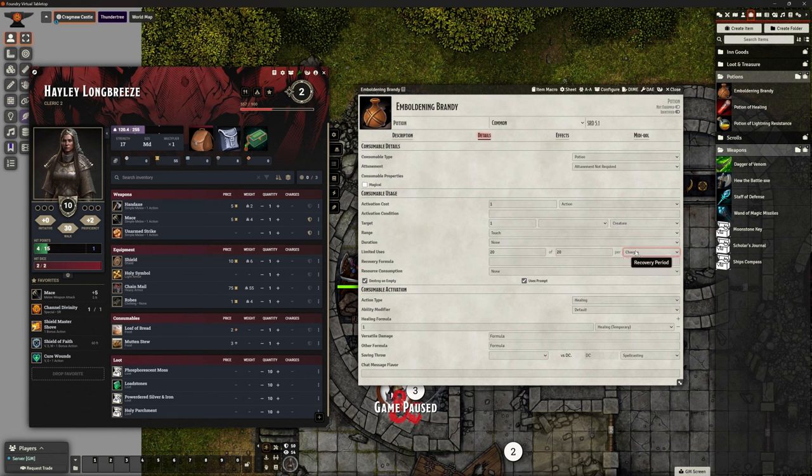We want it as charges. Recovery formula: none. Resource consumption options like ammunition, attribute, hit dice — nope, don't want any of those. Destroy when empty is ticked, so once they've used all 20 charges it just disappears. Action type is healing, no ability modifier, and the healing formula is just one — healing temporary. I've changed that from the D4/D6 of a healing potion to one temporary hit point. No versatile damage, no other formula. Really easy to change.